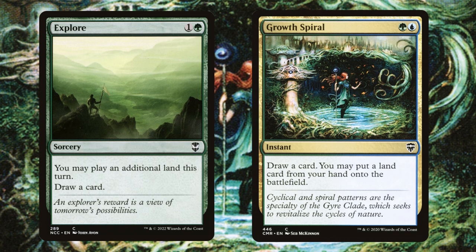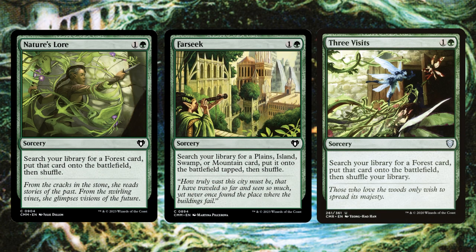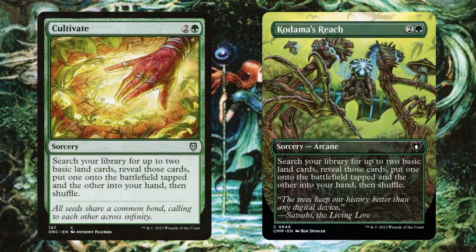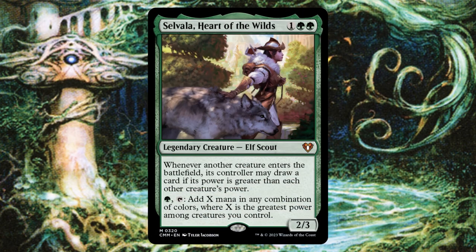Moving on to ramp: we have Explore and Azusa's Spiral Growth. One thing about these — you kind of want to make sure you have the land in hand before you cast them, because casting these hoping to draw into that second land always feels bad. Exploration is going to be a solid early game card to catapult you ahead of your opponents. We have Nature's Lore, Three Visits, and Far Seek — just incredibly efficient ramp. I even like Rampant Growth in this deck since it is a two-color deck. Skullclamp Tireless Builder is just reliable — he's going to come down, do his thing, and you're going to ramp ahead of your opponents. Cultivate and Kodama's Reach I like because they make sure you always have lands in your hand, which is important especially when we have ways to play additional lands and draw cards off of lands entering the battlefield.